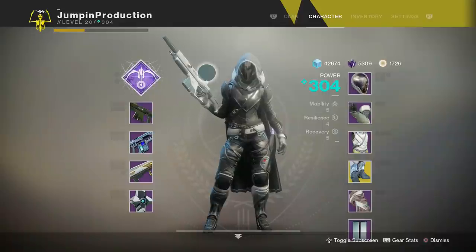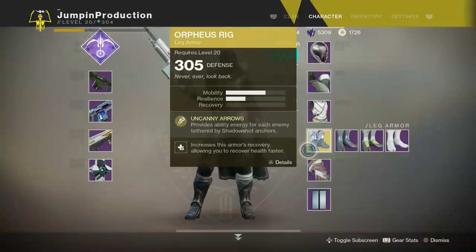In my personal opinion, the best subclass all around is the Night Stalker for both PvE and PvP. For PvE, if you can get the Orpheus Rig exotic boots, these things are amazing. Xur hasn't sold these yet, and it took me forever to get them — they were my last exotic. If you don't have them it's a real bummer, because not only will they restore your super, they also restore your grenade, melee, and dodge if you tether a group of enemies.